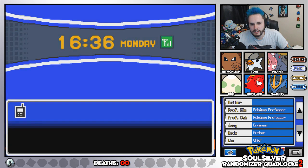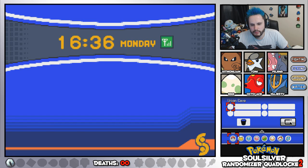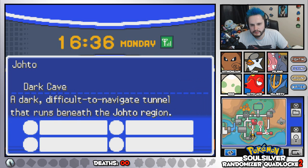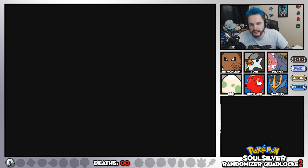I need to mark the Pokégear — thank you for reminding me. Let's mark the Pokégear; we didn't mark Dark Cave either. Mark with that because we've caught Pokemon on land. And where's Dark Cave? Dark Cave we caught a Pokemon because we caught our Empoleon there.